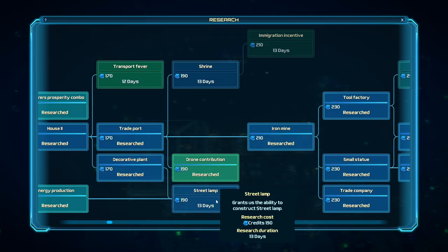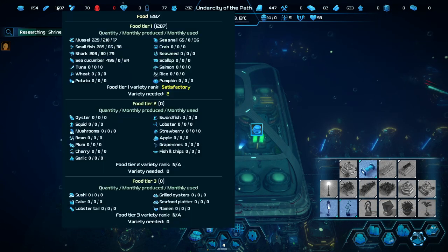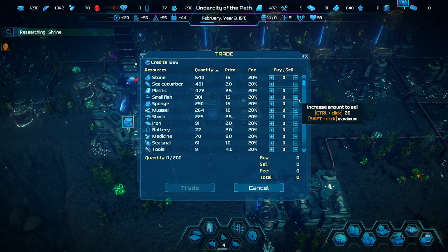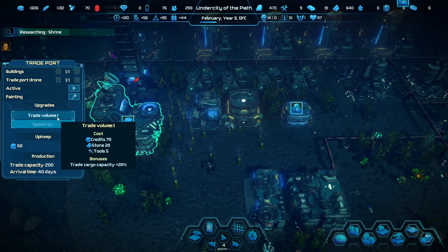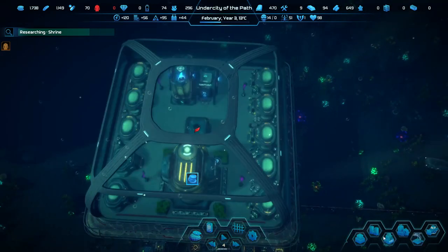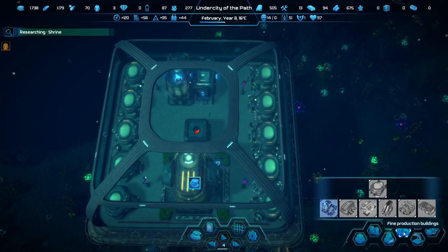We got a decorative plant of uselessness, a street lamp of even more uselessness, or a shrine. Decorative plant needs seaweed — how do we not have seaweed? Isn't it only once a year? We're going to have to rely on the shrine for decoration. We got that research for street lamp. We can put a little shrine in here and everyone's going to be happy because they can have their religious needs taken care of. Research complete! The shrine just takes a little bit of stone, so that's fine.